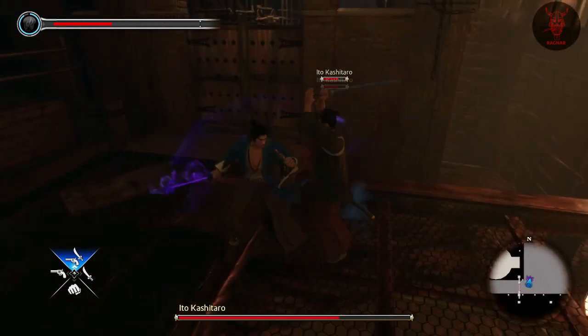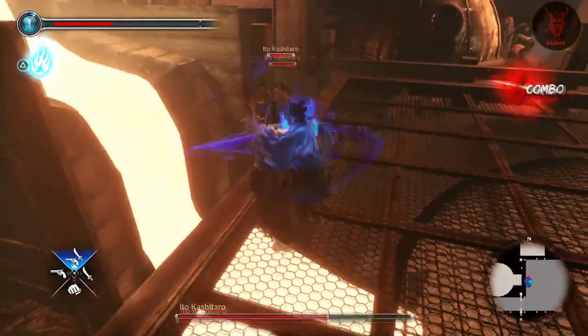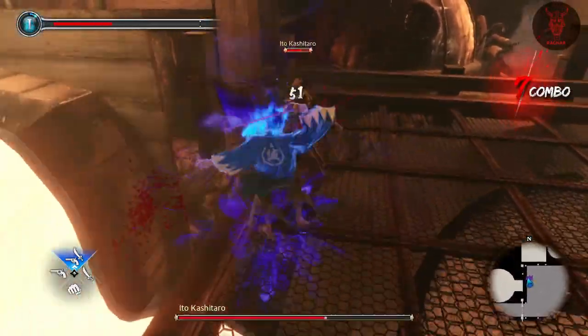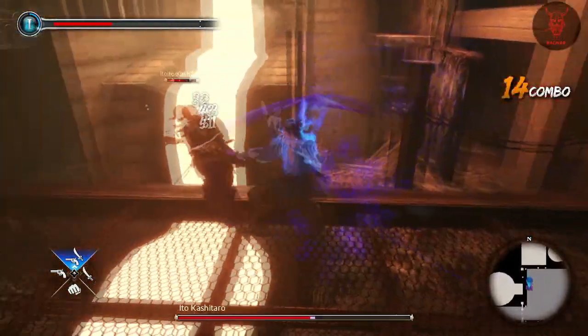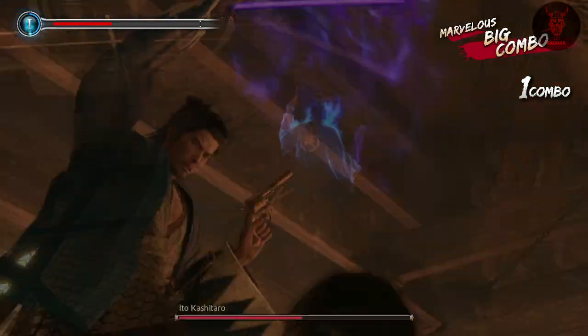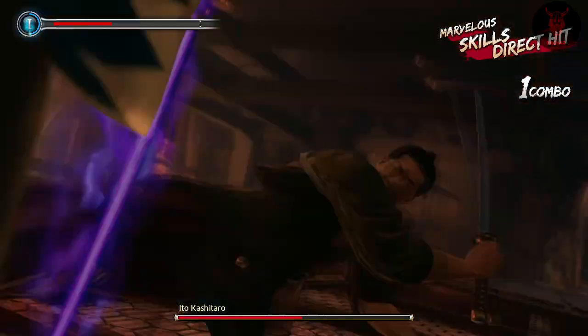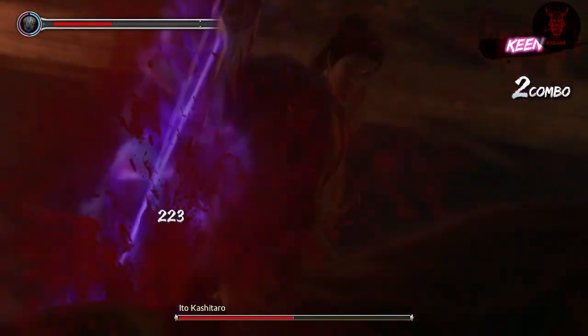Hit confirming here is way better — once you do hit confirm, keep smashing the combo and you might get him in a stun for a while. Obviously they block a lot, which is infuriating. He made use of the gun there — the AI didn't know what was coming for him. He's got a lot of health though, so it is what it is.